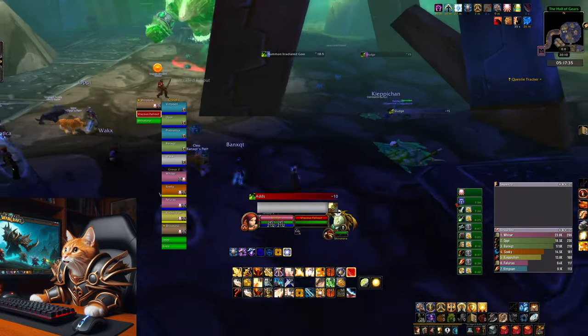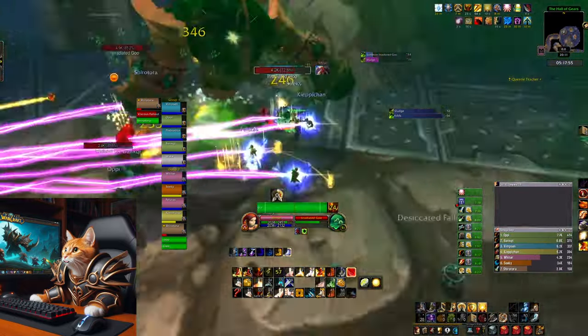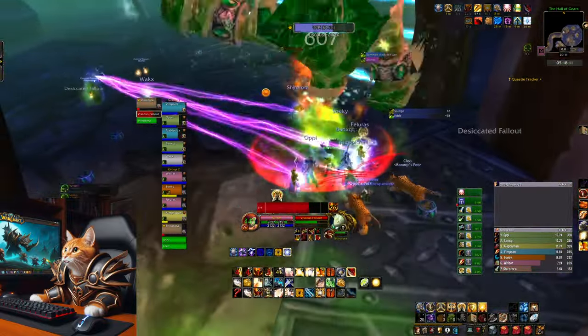The second boss is Vicious Fallout. You need to move the boss away from the shackles lying on the ground. After some time the boss spawns adds which need to be killed fast. You can also CC them.